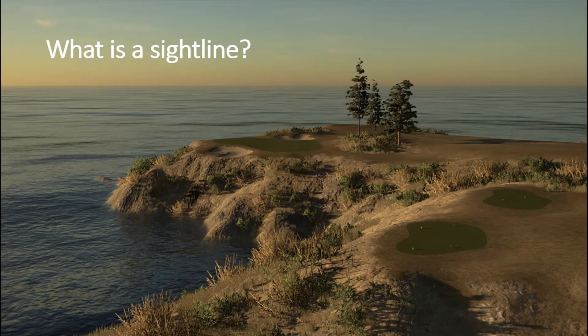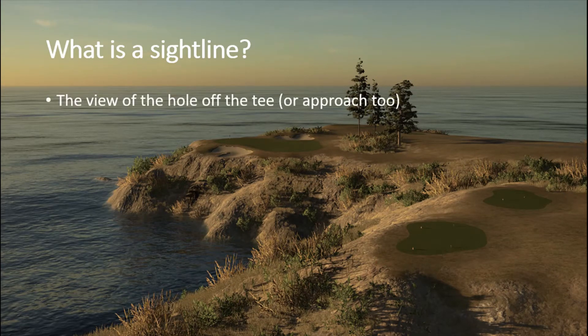First off, what is a sightline? It's pretty self-explanatory but we'll go over it quickly. A sightline is the view of the hole off the tee, or an approach, but mostly I like to focus on off the tee. It's the golfer's first look at the hole. Sightlines from the green can vary — you could be in the rough or the bunker — but from the tee you always get the same look, and you get to decide what the golfer sees first.